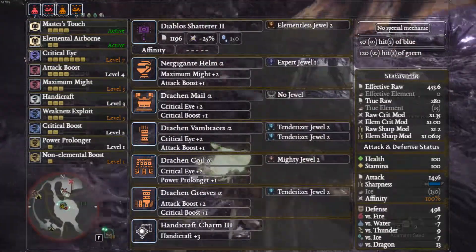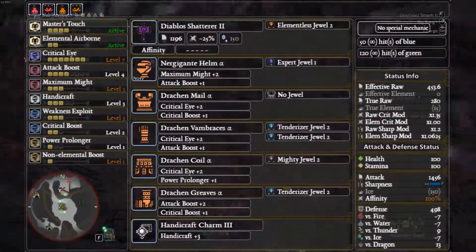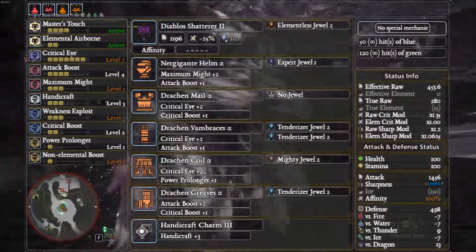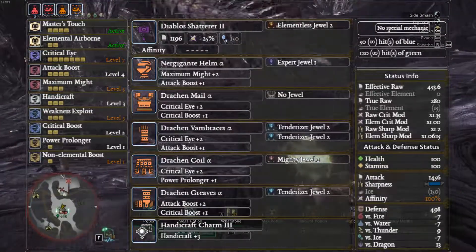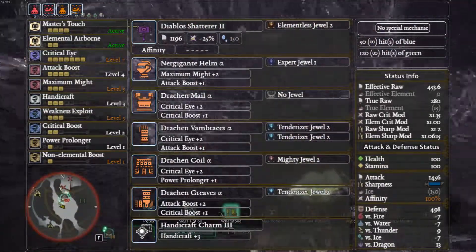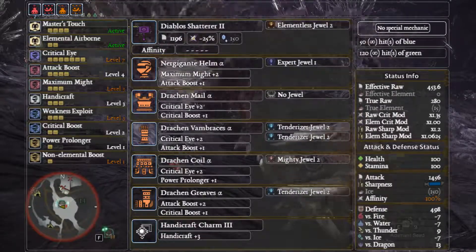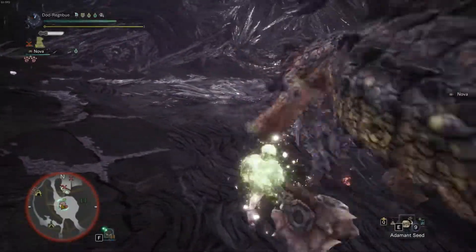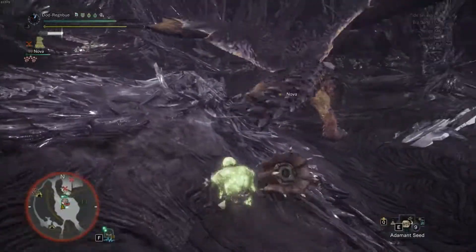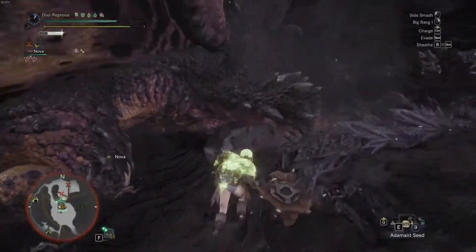Nergigante Helm Alpha, Rathalos Mail Beta, Kaiser Vambraces Beta, Nergigante Coil Beta, Nergigante Greaves Beta — obviously using a Handicraft Charm. Don't forget to put that one Attack decoration in. This puts you at 60 affinity and gives you a nice chunk of EFR. From here we're doing just a little bit of grinding and adding in some decorations. A mock-up of what you could use: Elementless Jewel 2 is going to be a must-have, and maybe three Expert decorations to increase your affinity just a little more.